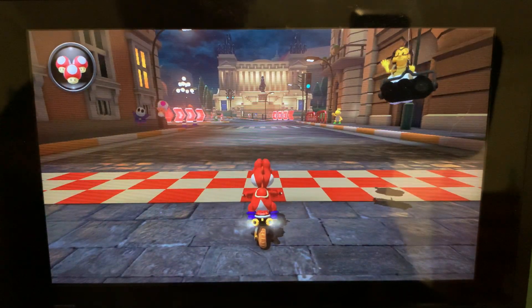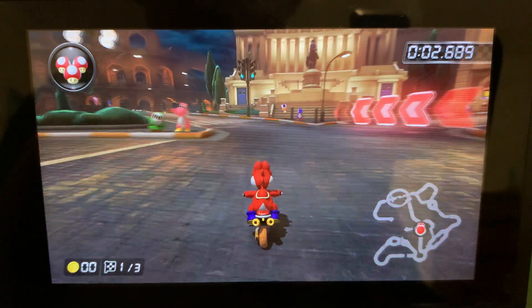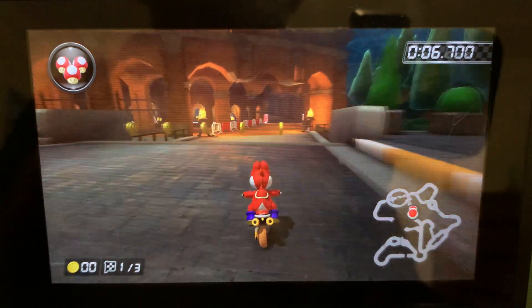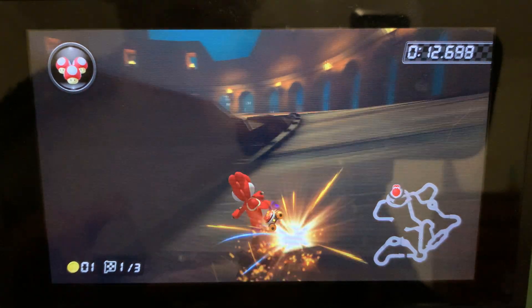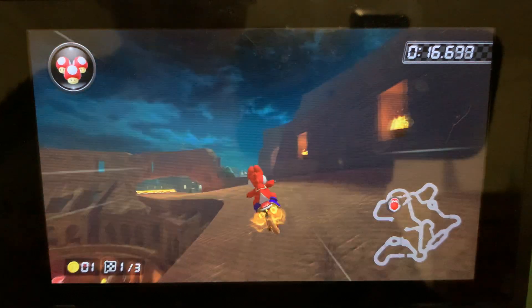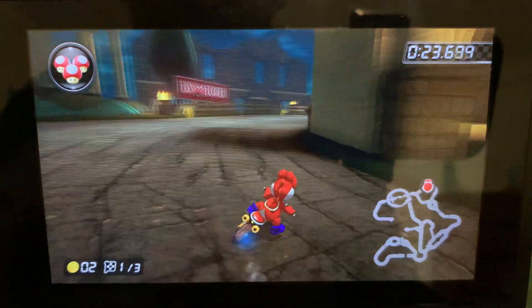We've got a wave of predictions. The first one is already row 1, so that's good to know. You can definitely fall off there. Let's see - there's the shortcut on the right.